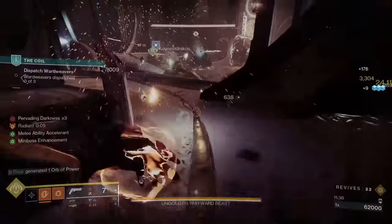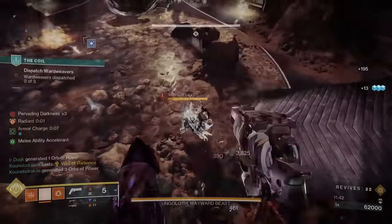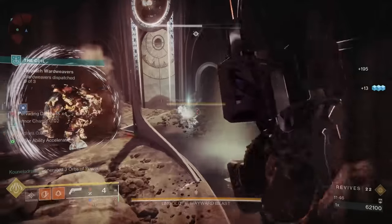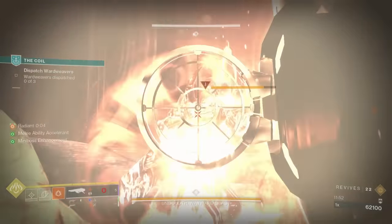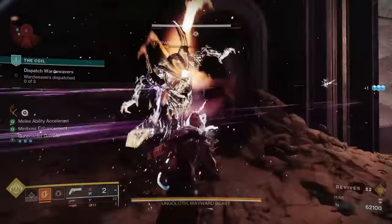Upon getting 5 stacks, the Dragon's Breath will auto reload the mag, meaning you should never have to manually reload this weapon. It's a good method of checking if a Dragon's Breath is ready to be fired — if it's loaded, you're good to go; if it's not, you swapped to it too soon. It plays similar to other exotics like the Witherhorde or Anarchy.